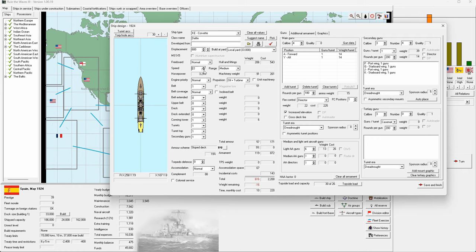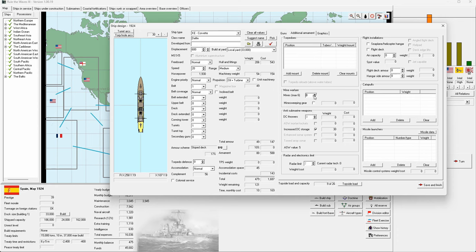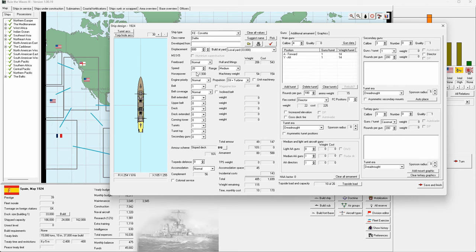Going to 600 tons and slowing them down — I don't really need them fast. No armor, no secondary guns, no AA guns. These ones can be the depth charge variant, no mines, and then we'll build — maybe 10 of each. I'll need a minesweeping class as well.